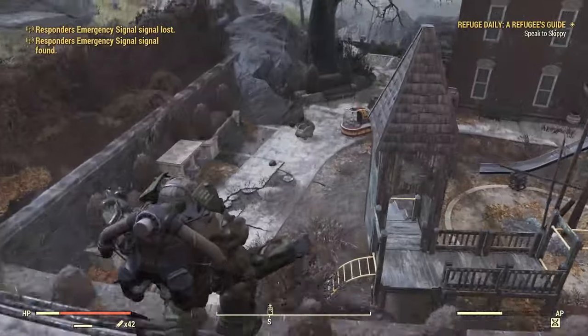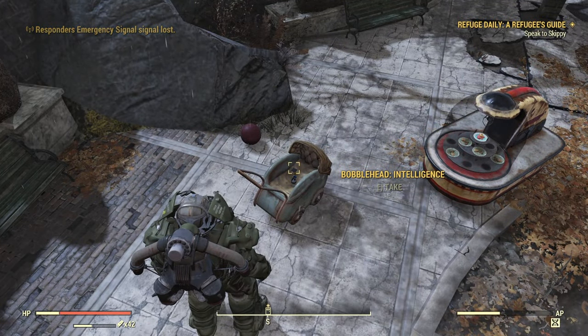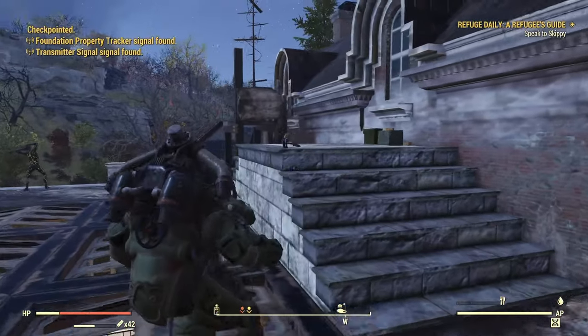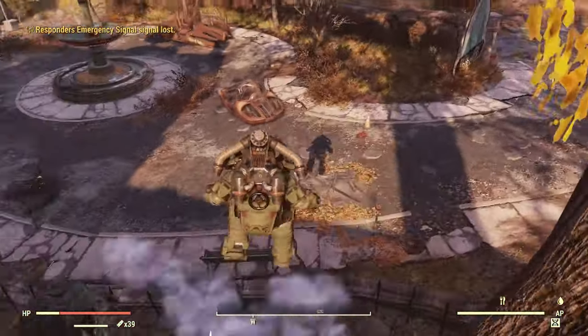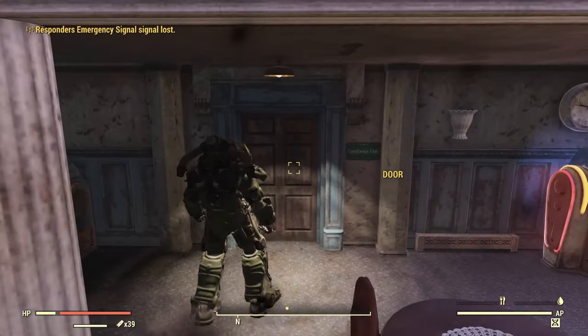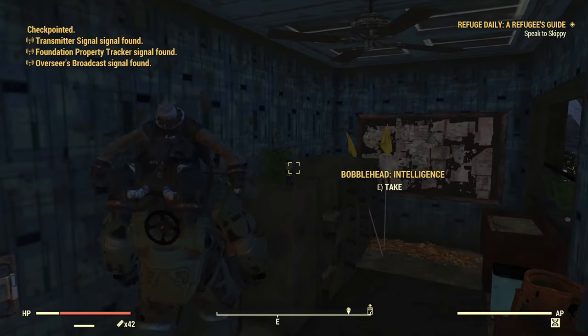Next up we have Bolton Green. This has five bobblehead locations. I arranged all these alphabetically because this guide was set up as kind of a reference, so you can easily go down. And if you look in the description, there are timestamps for every one of these locations. So that was the first two — this third one is going to be in a locked room down here, sitting right up there. Boom.